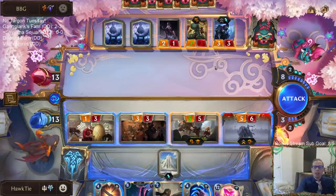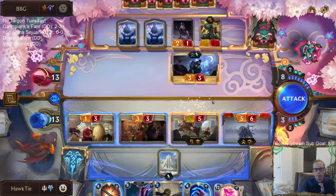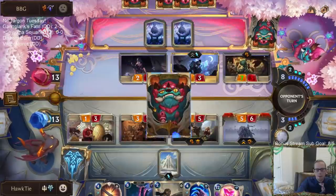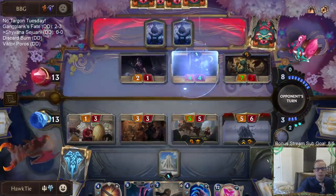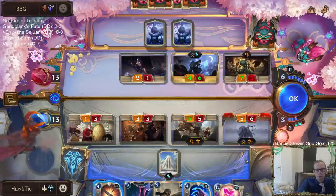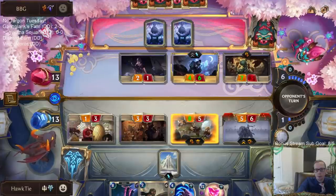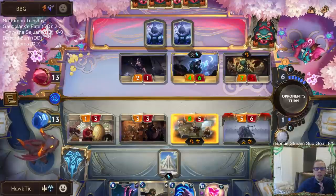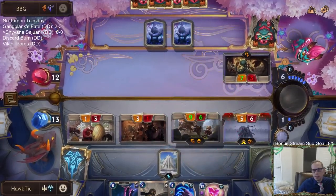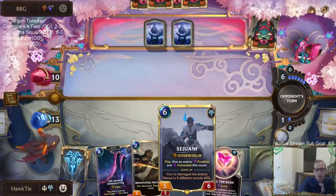I would assume the moon weapon they'd grab would be the stun moon weapon. So if I play Bright Steel Protector, then they stun the Screeching Dragon. With four cards in hand, we know one is a moon weapon. No Hush - that's good. That's not the worst trade ever for me with Sejuani, because it does let us get a new Sejuani which is at four out of five.